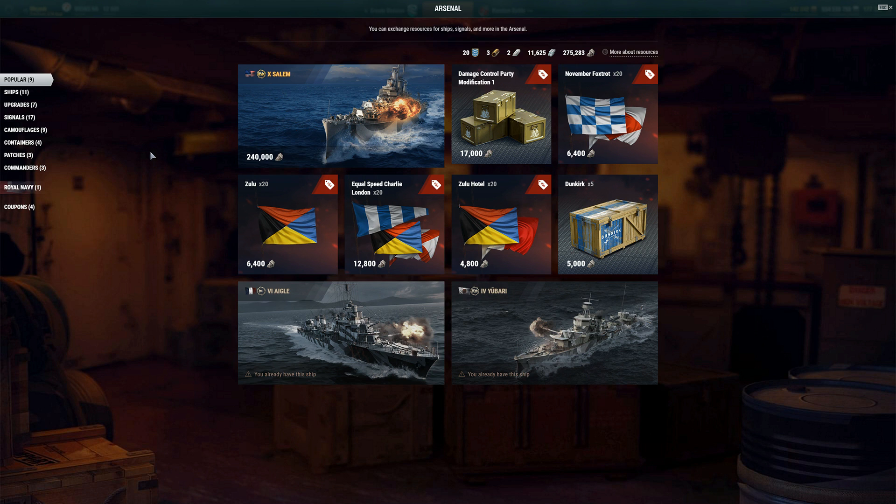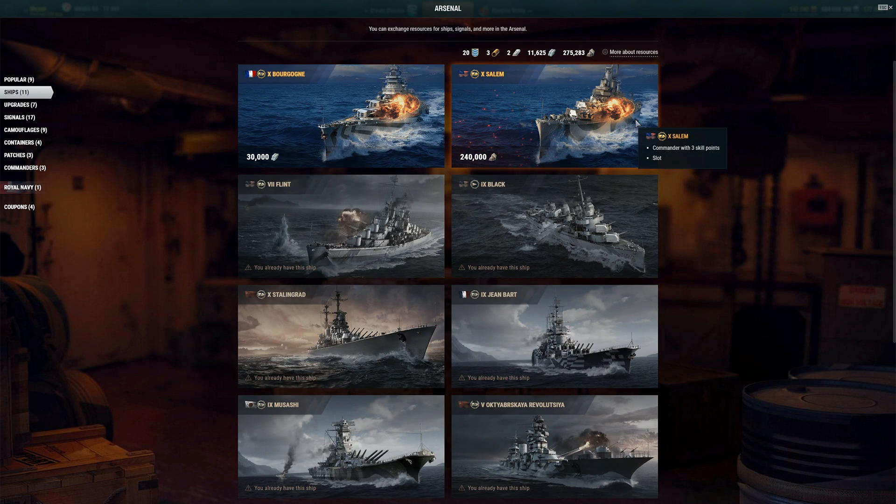With your steel you head over to the Arsenal and click on ships, where there are ships only available for this new resource. They've since changed the Flint and the USS Black to being steel ships. The Stalingrad, which was the first big steel ship, is there as well, and now the Borgogna is also a steel ship.